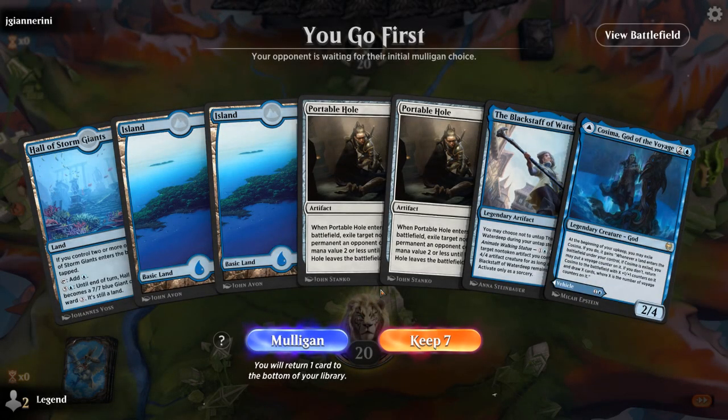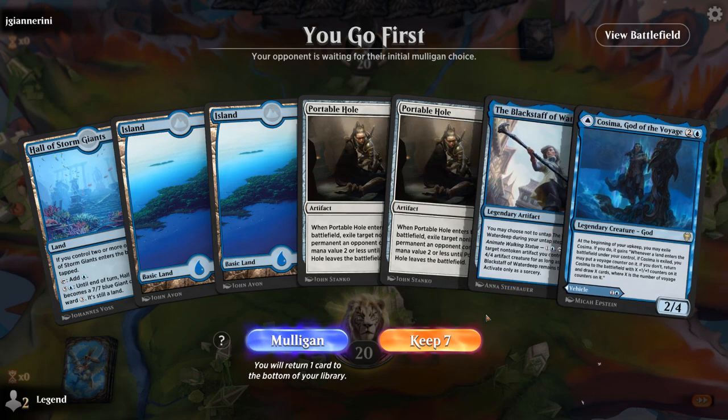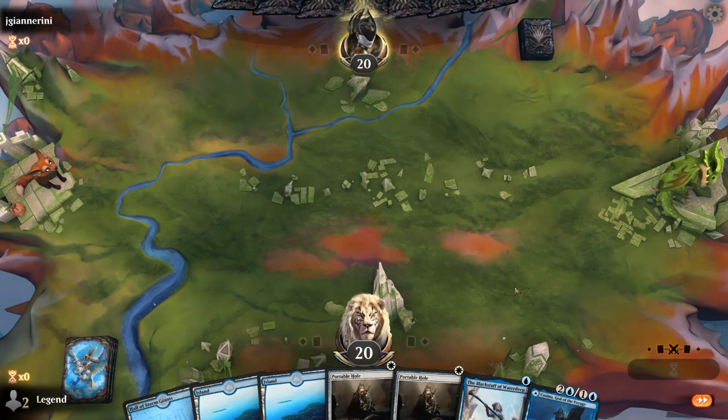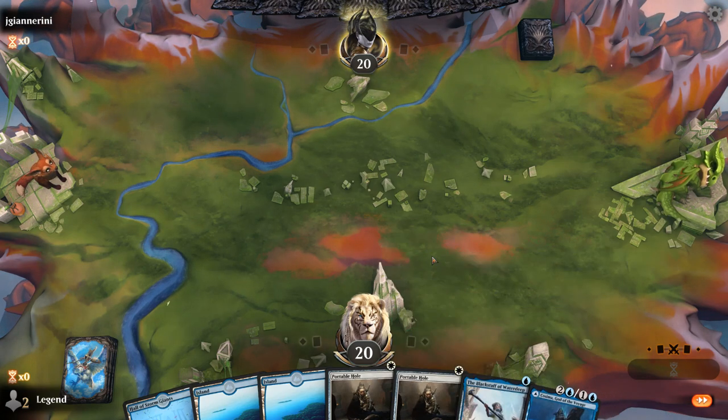Alright, we're on the play. Our hand is pretty decent even though we're missing white mana. Black Staff into Omenkeel — turn 3 we can turn it into a 4/4. And then we can maybe find white mana from the opponent's library with Omenkeel if we're lucky.